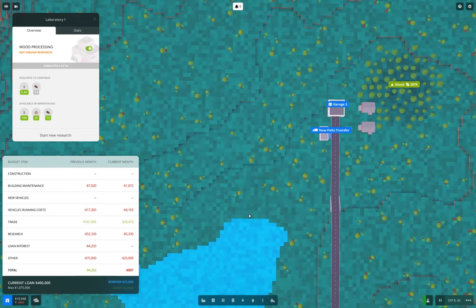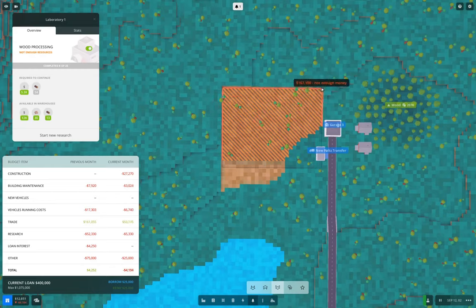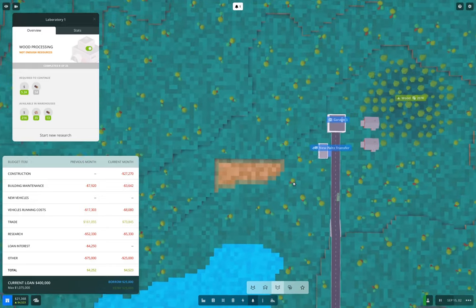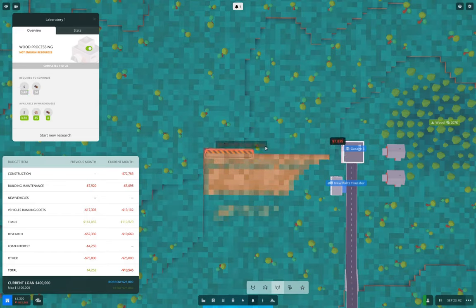In preparation for setting up the sawmill operation, I'm going to do some terrain leveling here just to make it easier to build the operation. I'm going to set up two road stations side by side here, two garages, two warehouses, and a third warehouse for the wood. Then I'm going to take the wood from the warehouse, send it to saws, which will then be used to produce the goods. They'll deposit into the warehouses for pickup, and then we'll have our first factory online.